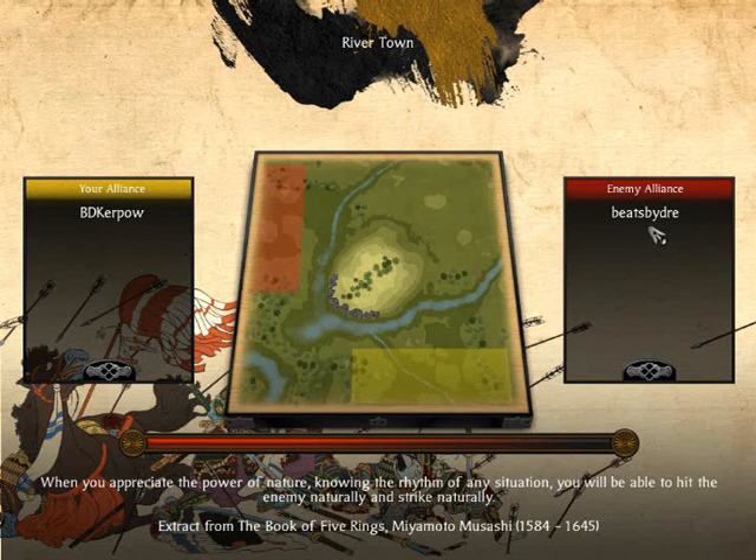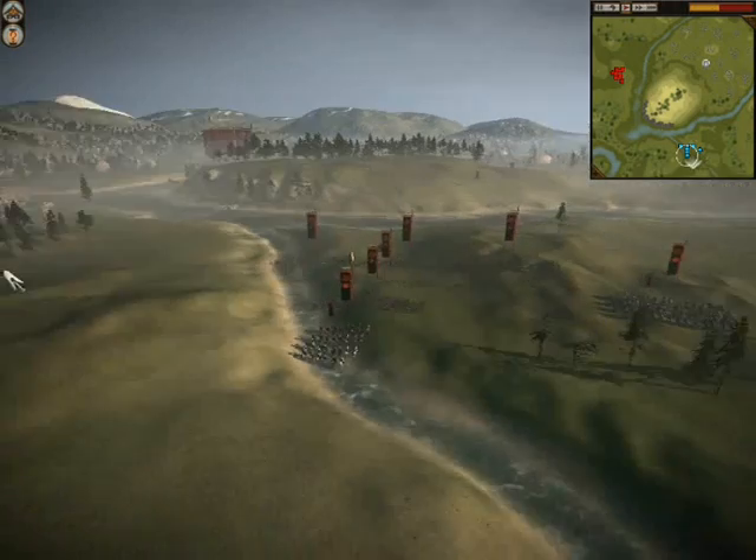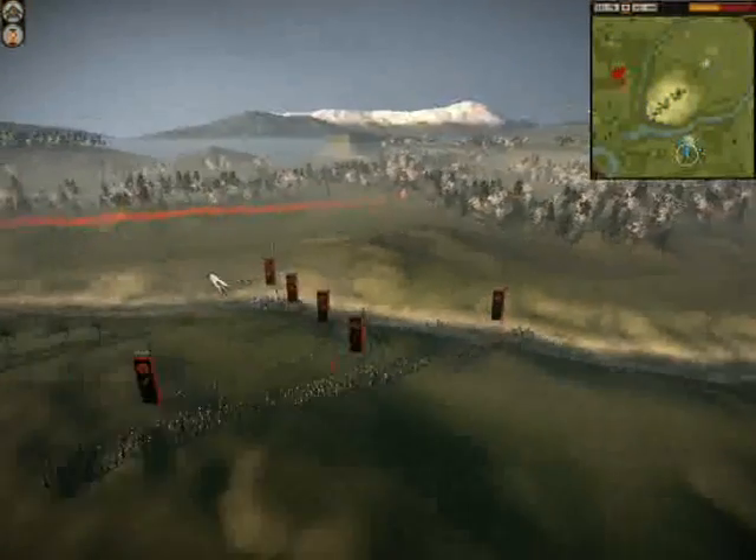I'll be deploying down here in this part of the map, and my opponent will be here. I think the goal in this map is basically to try and take the high ground, although I'm not sure what my opponent is going to do. So anyway, this is my army.